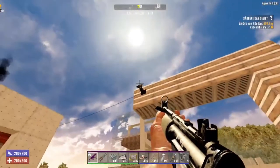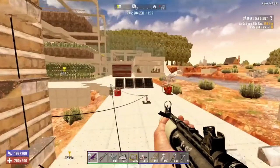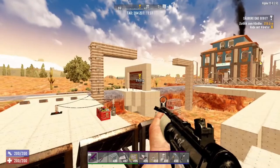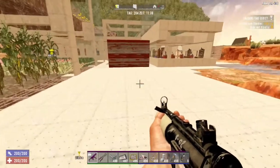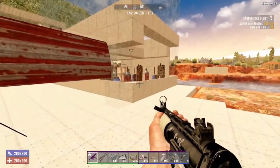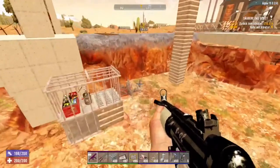If exposed sensors are not ideal for you — because in PvP an enemy can just destroy the camera with a shotgun, or zombies can attack it and take it down, making the doors or traps stop working — I have another option. Like this setup here, where there are no exposed cameras. I have it down here in the ground, and I'll show you how that works in another video.